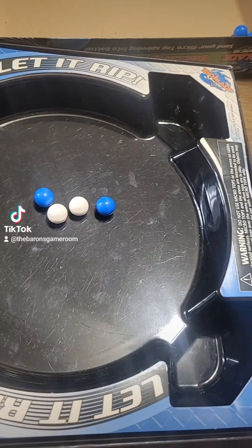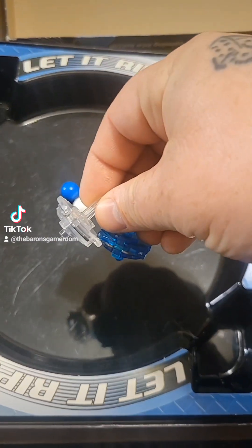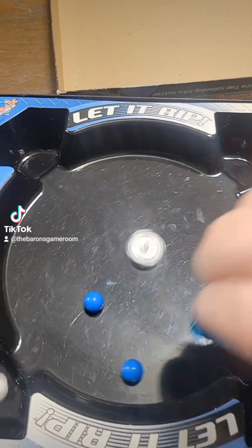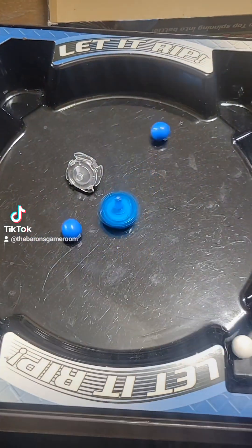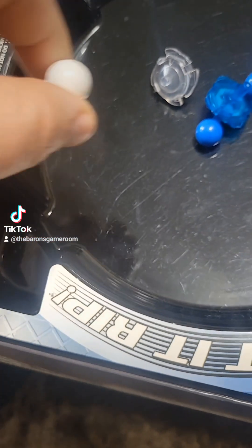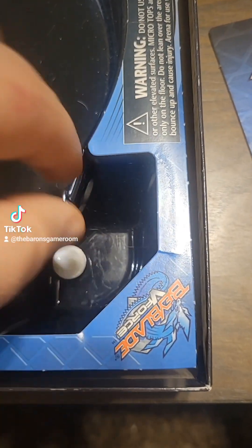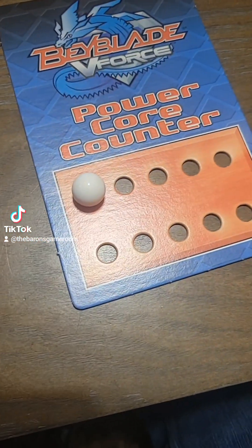It's going to be literally impossible for me to launch both of these on my own at once, but basically both players hold their tops, count down three, two, one, and spin them out into the arena. You just go until both of them stop spinning. You'll see one of the white ones is knocked into the white goal, and one of the white ones was knocked into the blue goal. If it's knocked into the matching goal it just goes back to the center — nothing changes. But since a white was knocked into the blue goal, boom, the blue player scores that core.